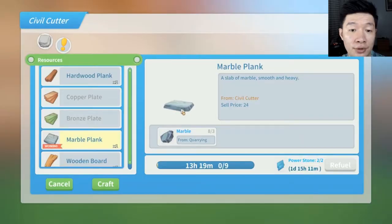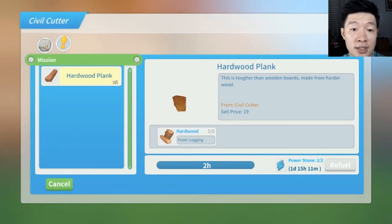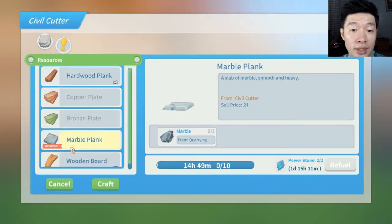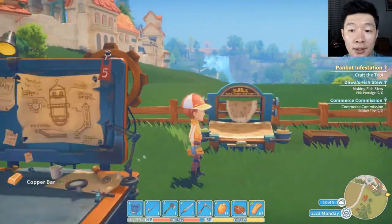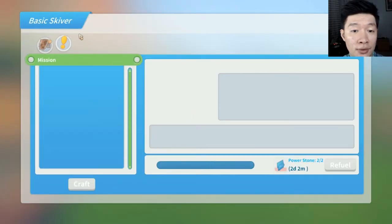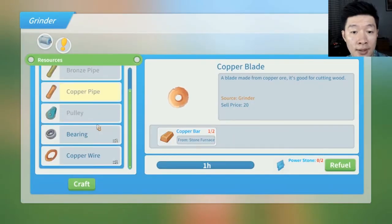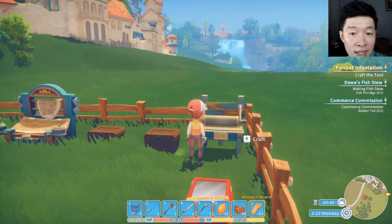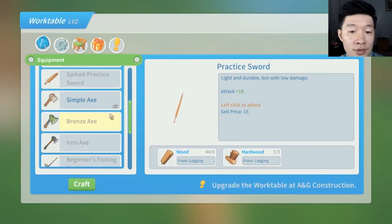Marble planks — let me make some more of this. Actually, let's cancel that. Hardwood plank — we got more of this. Fiber cloth — all right, nothing much to make out of this. Just trying to make some items that will help you in the summertime.